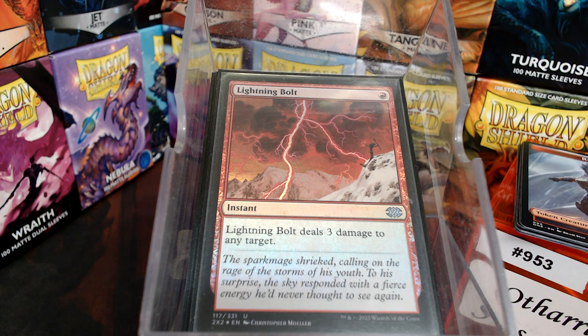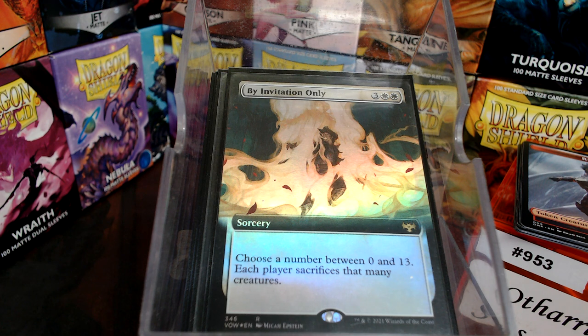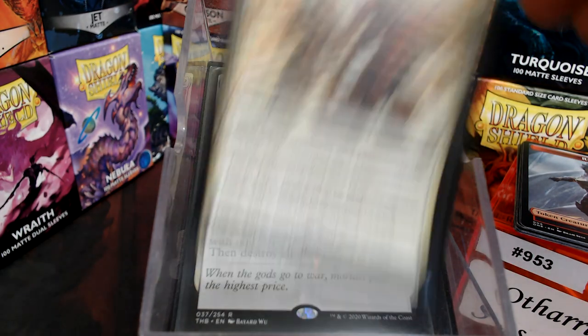Now for mass removal — there are seven cards here. If Othari gets killed and you don't have a rebel to bring her back, you need to wipe the board. By Invitation Only is amazing because it's a sacrifice effect, so indestructible doesn't matter. We also have Depopulate, Planar Outburst, Doomskar, Shatter the Sky, and Slash the Ranks.